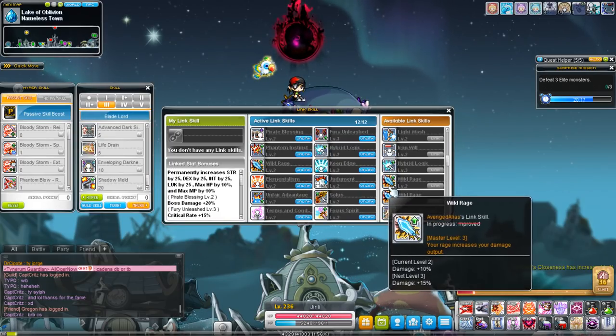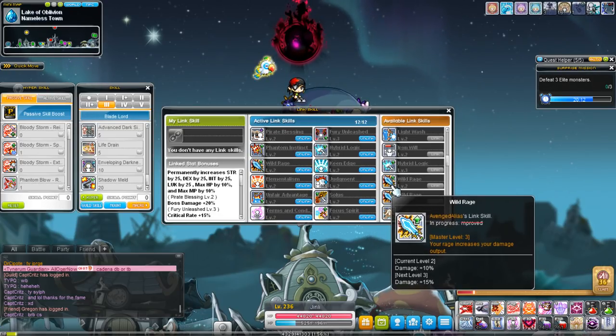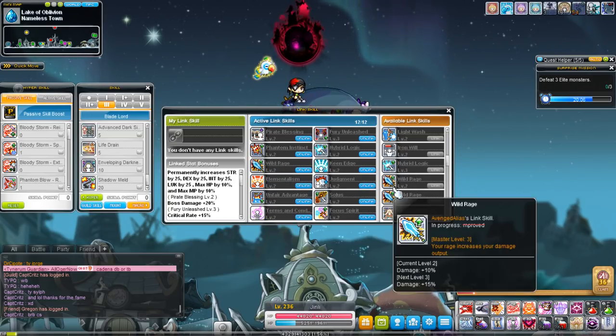Wild Rage gives you the exact same bonus as Kana — damage percentage — except it can cap out at level 3, which means it can go up to 15% damage. If you have both this and the Kana link skill, it increases your damage quite a bit.